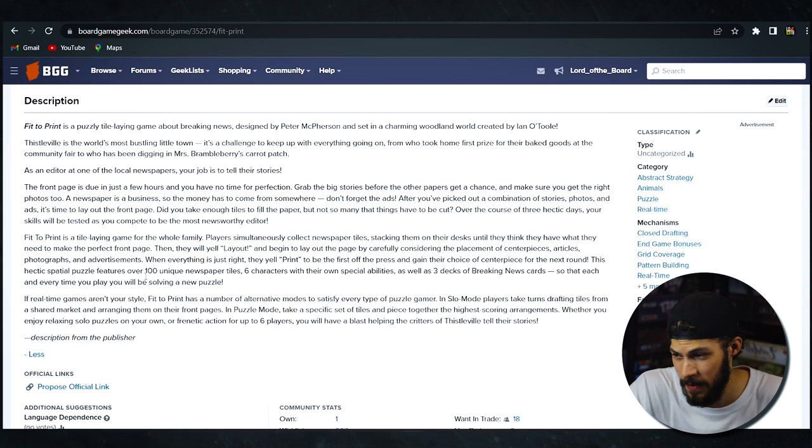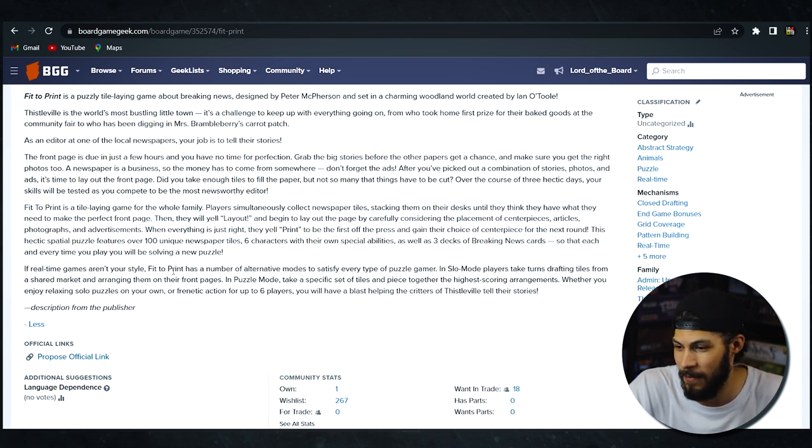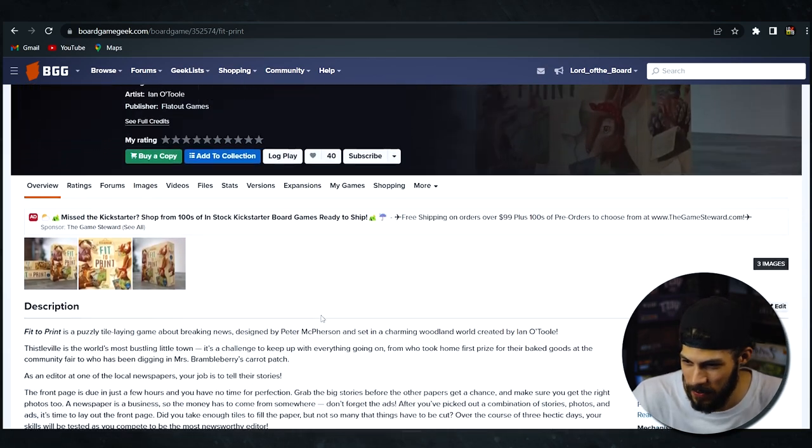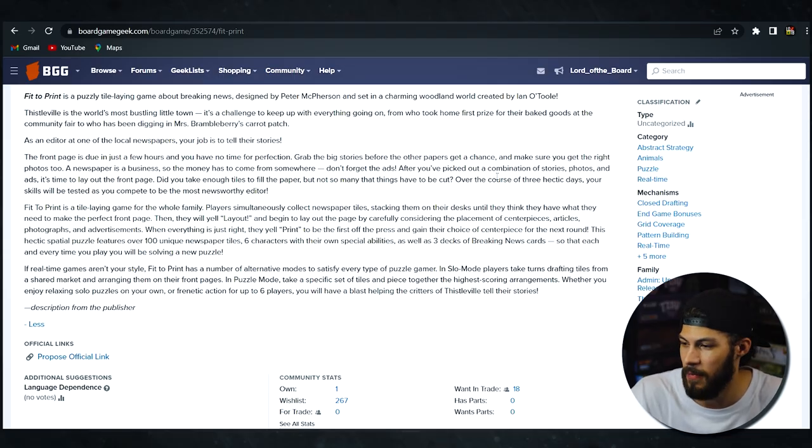Fit to Print is a tile laying game for the whole family. Players simultaneously collect newspaper tiles, stacking them on their desks until they think they have what they need to make the perfect front page. Then they yell 'layout' and begin laying out the page, carefully considering placement of centerpieces, articles, photographs, and advertisements. When everything is just right, they yell 'print' to be first off the press and gain their choice of centerpiece for the next round. It features over a hundred unique newspaper tiles, six characters with special abilities, and three decks of breaking news cards. I like this because it is a real-time game — Pendulum is a great example of a game I really enjoyed for its real-time element, and I'm excited to get a lighter real-time game.